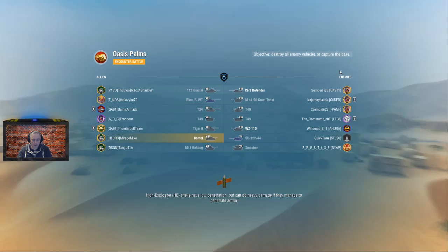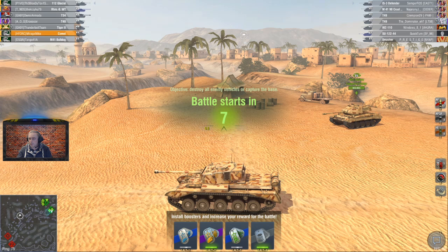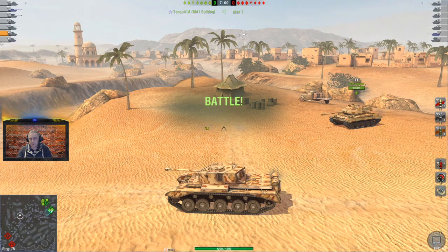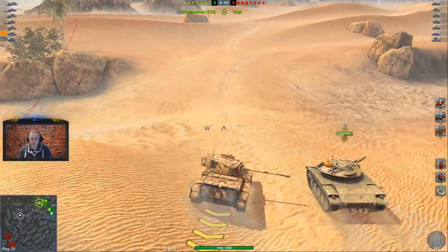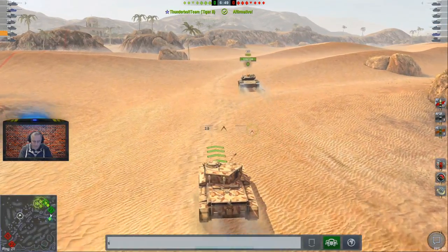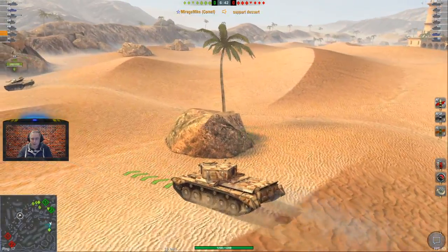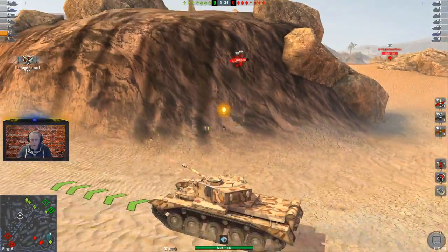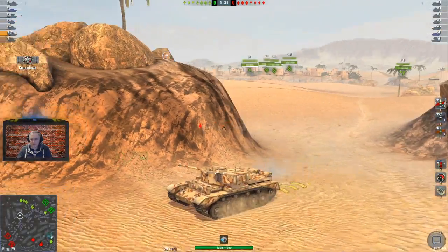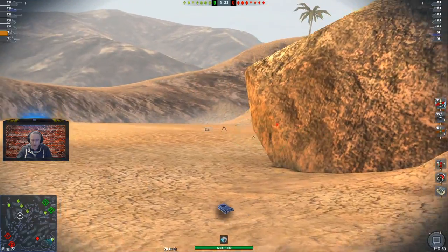We're on Oasis Farm, so it's a platoon game again. We've got two big boom machines on the opposite side — two T-49s and a Cooltwist. Of course we're down-tiered, so move out. It's not looking good. Is that desert? Desert. Oh ho ho! Playing with fire there. Two T-49s here — we've had it. We're toast.